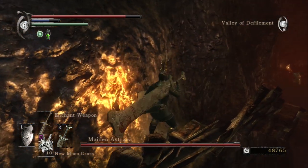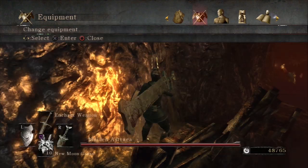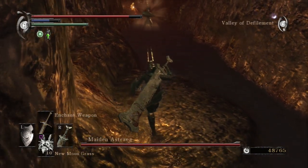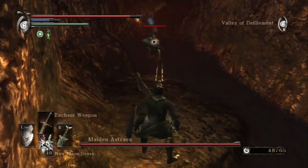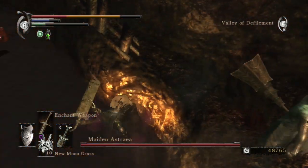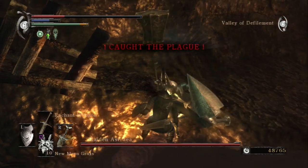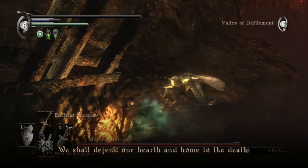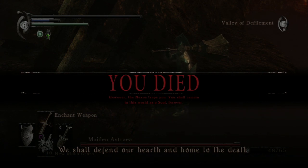Let's talk about 5-3 in the Valley. This part of the Valley of Defilement takes place in a swamp full of aborted babies who rise from the depths to attack you once you enter it. You are also plagued if you spend just a little bit of time in the swamp, and plague is a much, much worse version of poison.